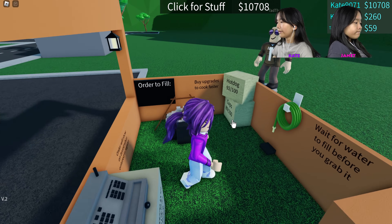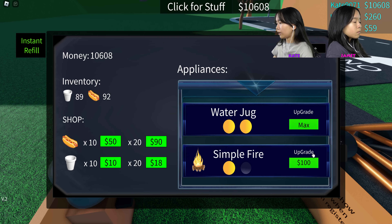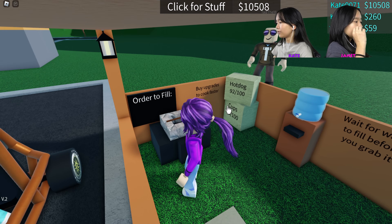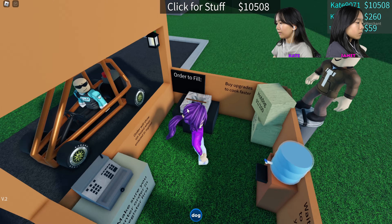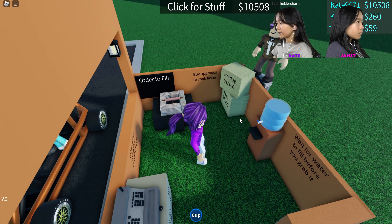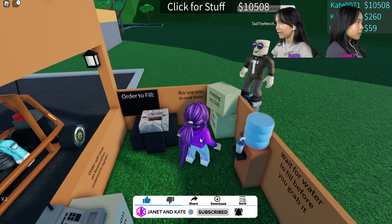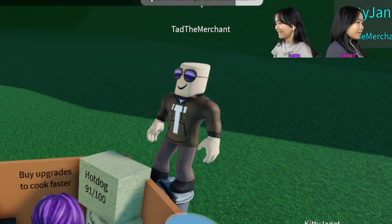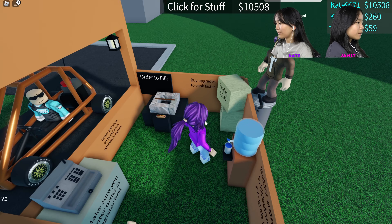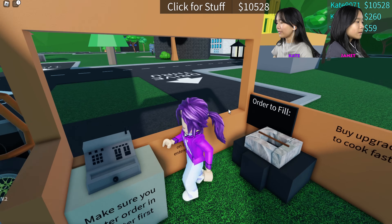Okay, we got the water. Now I'm gonna level up my place — level up the hose pipe and the simple fire. Water upgraded and fire upgraded. So now I'm gonna do an order and see how much faster it is. Just a hot dog, okay. I'm gonna do water at the same time just to see how fast. The hot dog is done and the water is done — that was a little faster, I felt like.